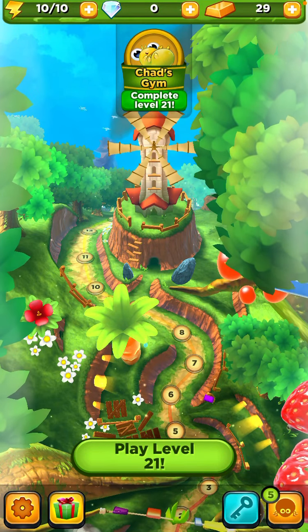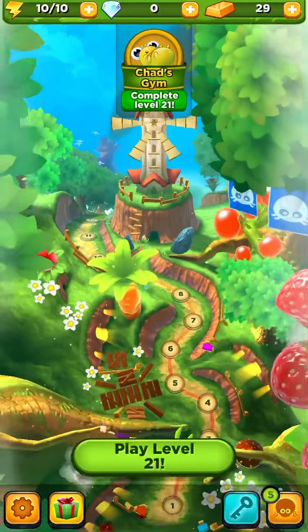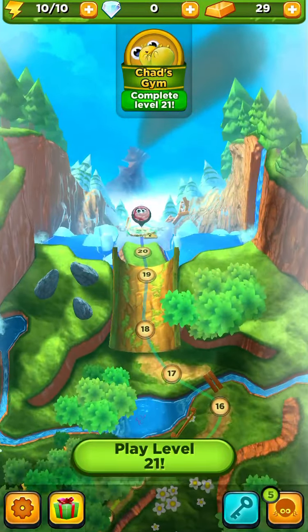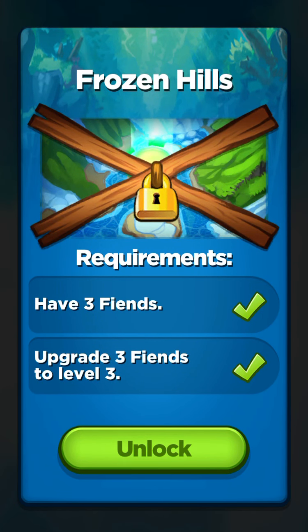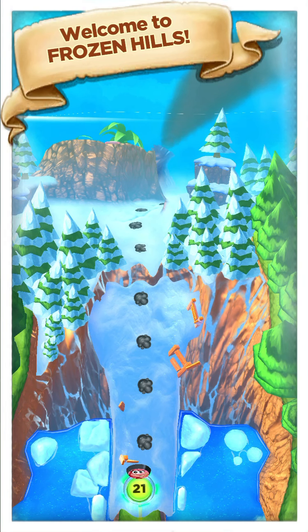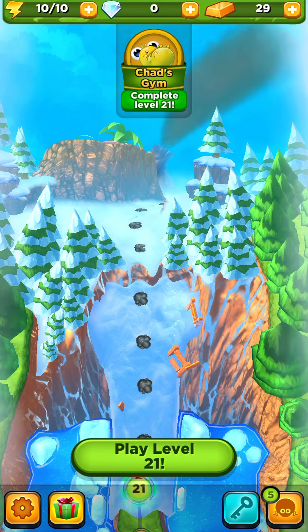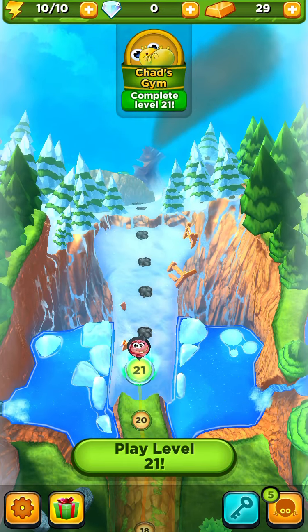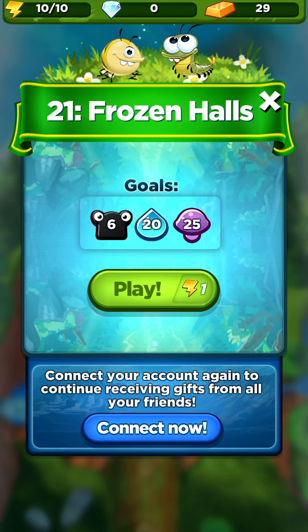Playing Best Fiends again — Level 21, looks like Chad's Gym! Unlocking Frozen Hills now. I have three fiends — upgrade three fiends, unlock. Welcome to Frozen Hills, a glacial paradise with stunning frozen vistas. Awesome! Level 21, here we go, let's play.